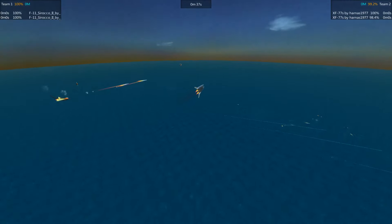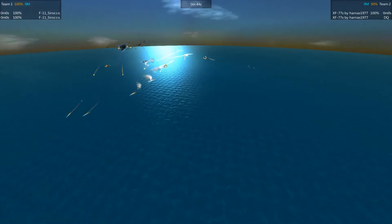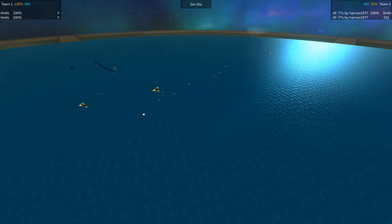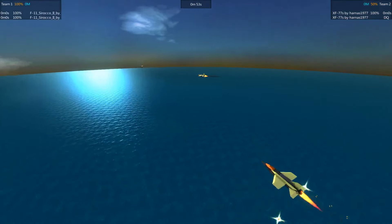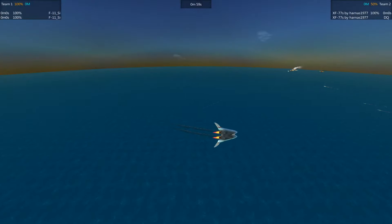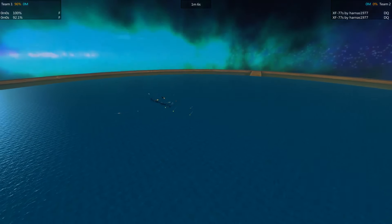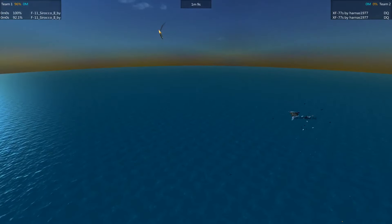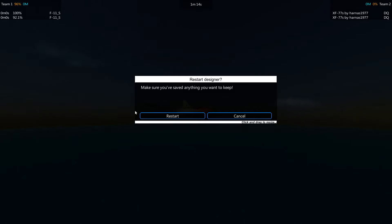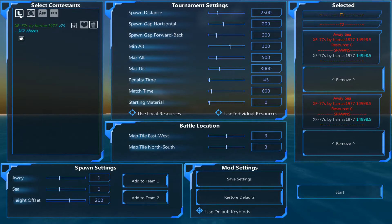This time both Siroccos make it through that initial pass and the XF-77 is getting peppered — both Siroccos on its tail, just not able to dodge everything. Two Siroccos, one XF-77 left. And there we go — that is a win for Drew, who holds on to that championship crown.